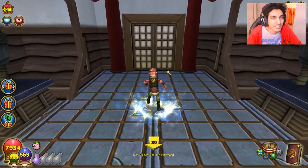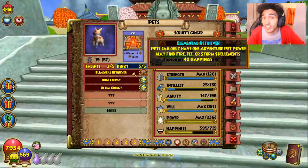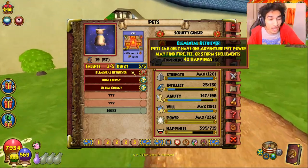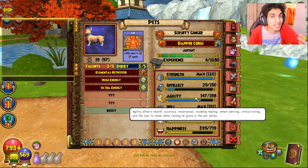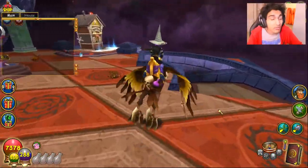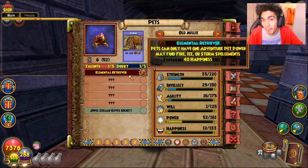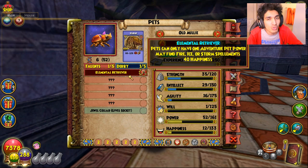If you're a max level, here is in my opinion the absolute best strategy. First, you need to unlock Elemental Retriever as a talent, and Spirit Retriever if you want spirit spellments. This talent helps you get wooden chest spellments — you need to find wooden chests and it has a five-minute cooldown. Elemental Retriever gives you fire, ice, storm, and sometimes balance spellments. Spirit Retriever lets you get life, myth, death, and sometimes balance spellments.